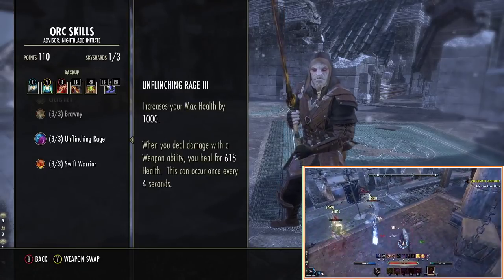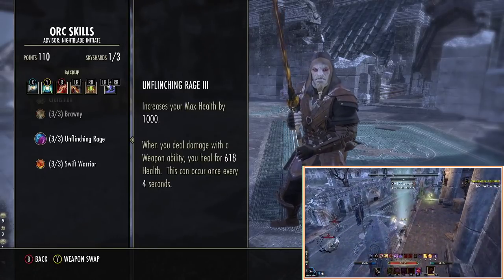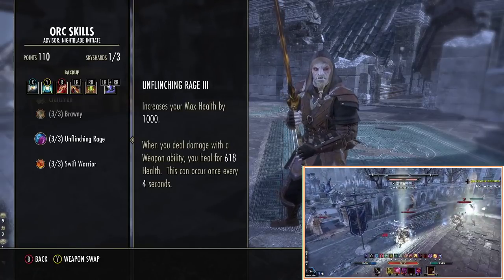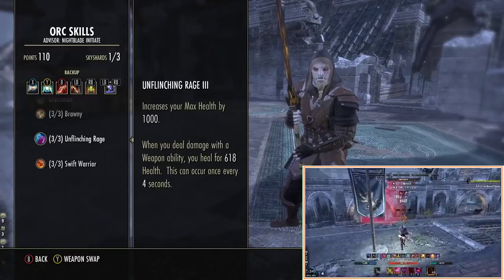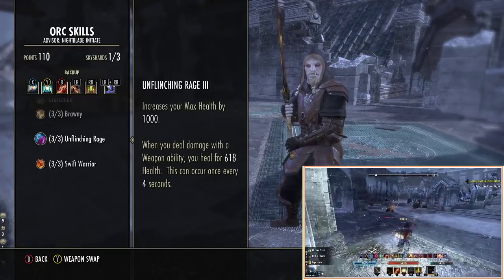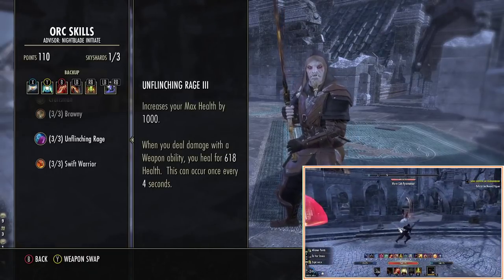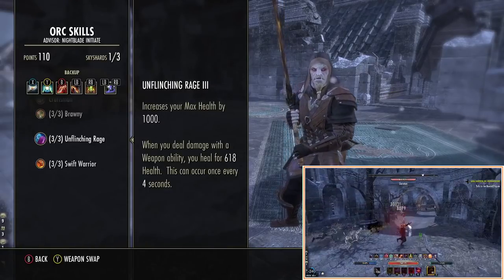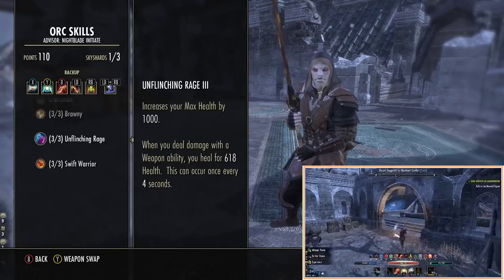Having a slightly larger health pool means we're not as squishy as we would be otherwise, and this also works really well with the vampire skills that we now embrace — the more health we have, the longer we can keep the skills active, thus getting more damage. Other races do work really well. I've tested Dark Elf and that is almost identical to Orc, so if you want a bit easier sustain with magicka, go for Dark Elf.